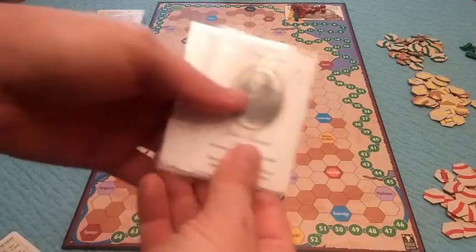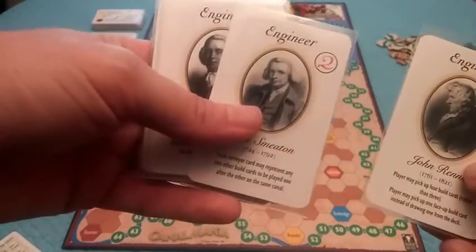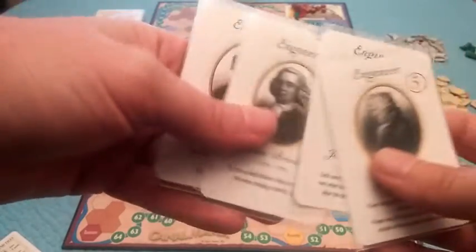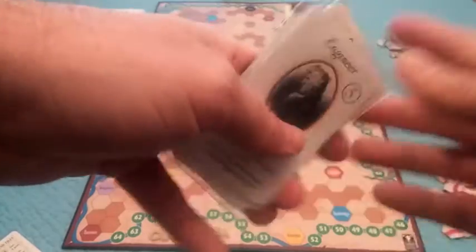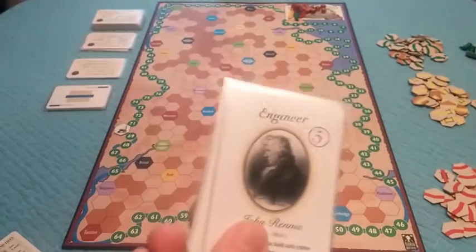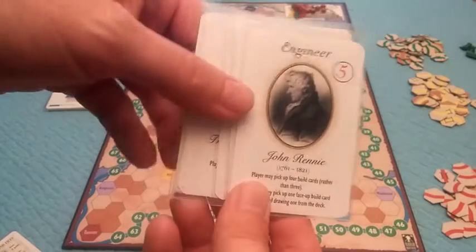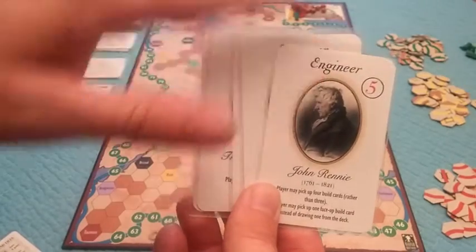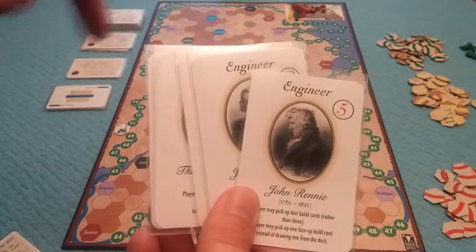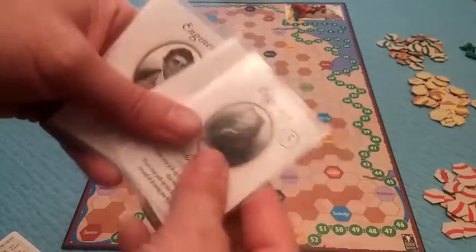Next you have these different engineer cards, and they provide different special abilities that you can do. Think of it like Age of Steam or Steam where at the beginning you auction off different special abilities and have that ability for the entire turn — it's kind of like that, except these aren't auctioned off. They can change hands at the beginning of each player's turn.